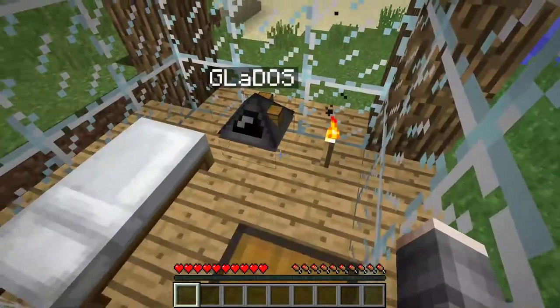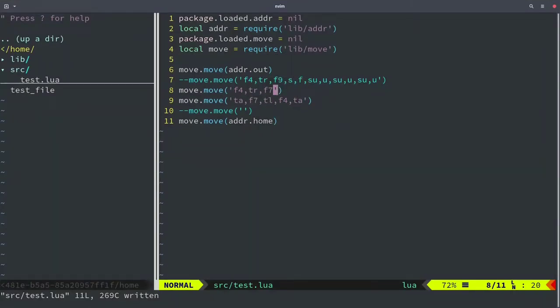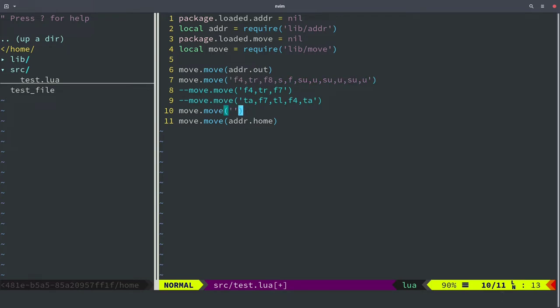Let's change it to eight blocks. I'm going to comment these two lines and uncomment this one. I think we were one block higher than the tree so we can come down one block. On the way back we need to come down two blocks, turn around, forward eight blocks, then one block here, turn left, forward four blocks, and then turn around. I think that should be correct.